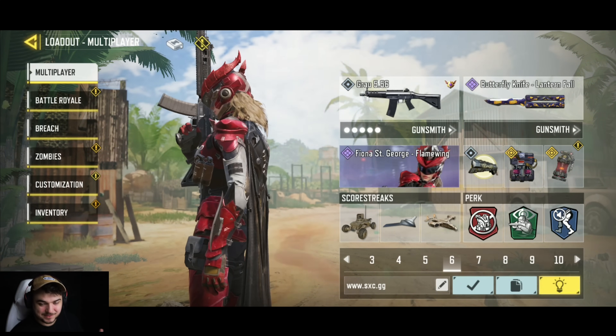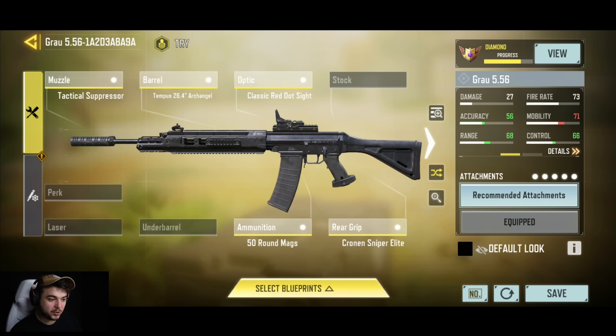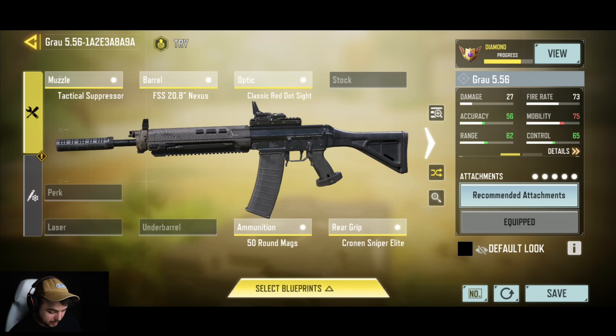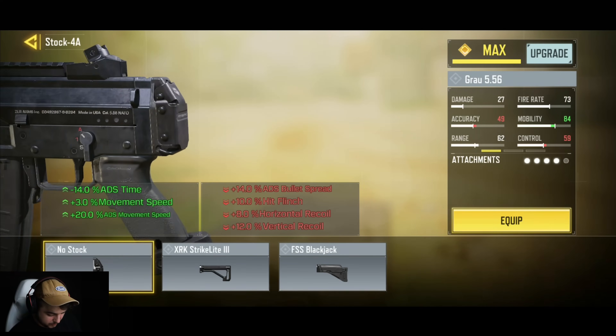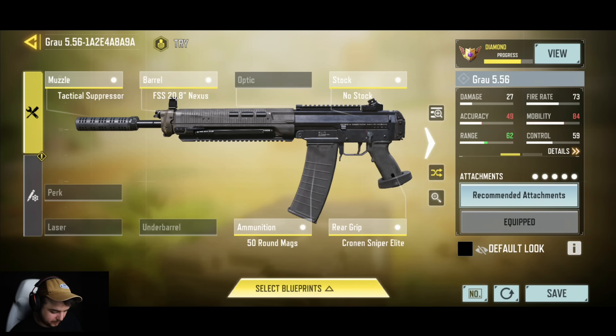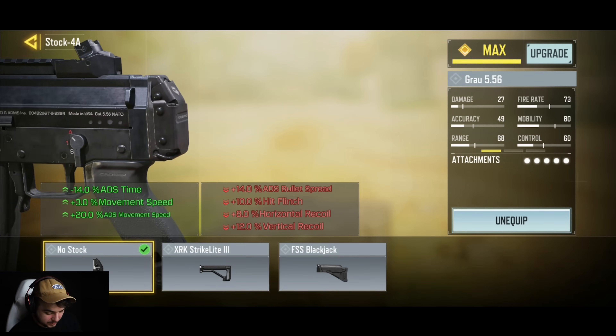Next up is the Grau 556 — this is what people were using. There's also a second build that people were spotted using: the Tactical Suppressor with the Nexus barrel. There's also a no-stock variant. If you have the legendary, this is probably the ideal attachment setup. If you're using a default build, the standard build I showed earlier is better for anyone who doesn't have the legendary.